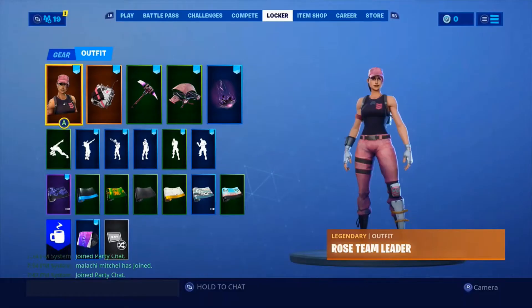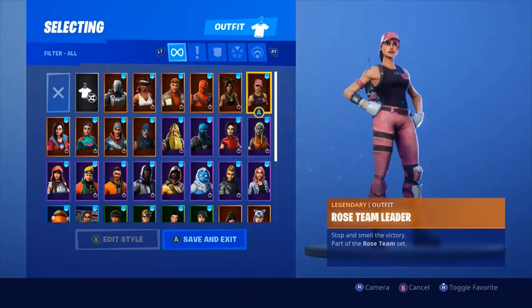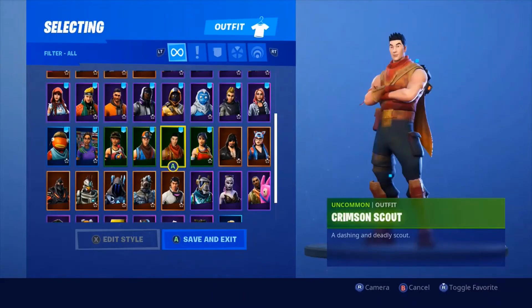Here's a still image from the locker. Raps was in the game. We had Rose Team Leader, Rox, Vendetta, War Paint — which I used to wear a lot — Bunker Jonesy, Maverick, Fable which I wear a lot now, and Trog which was one of my favorite skins. Also Summit Striker, the Neo Tilted guy which I liked, and Crimson Scout.